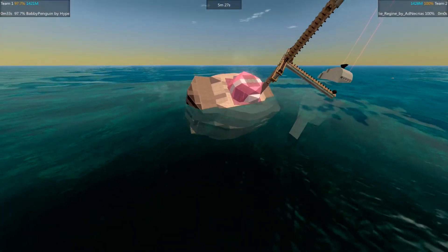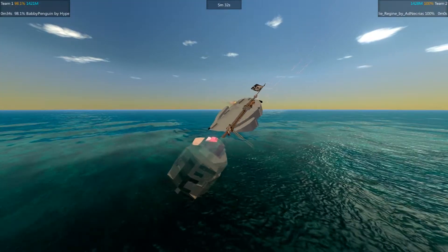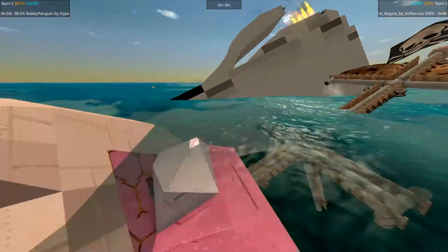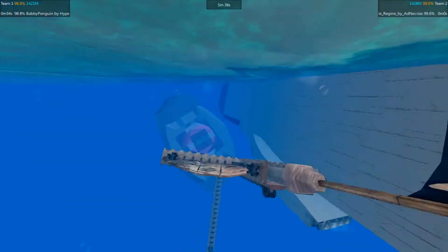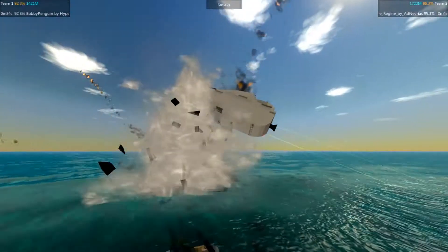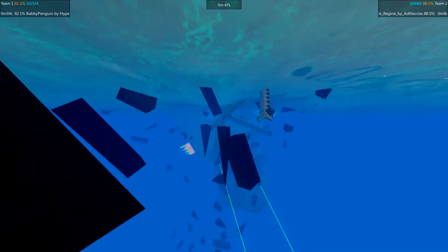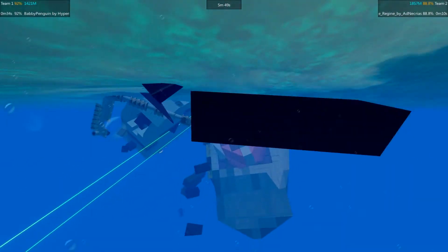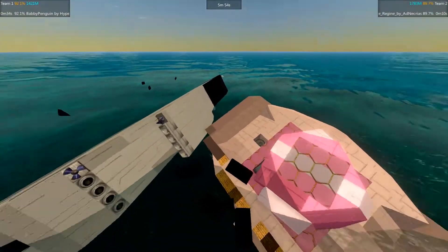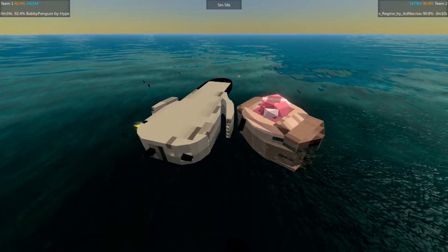A very strange way to gain victory though, I must say. The Babby Penguin has just now gained enough components to start floating again. The Jolly Regime will have to do something about that. It's going to try ramming again, and it fires and blows the Babby Penguin out of the water, though it damages itself heavily in the process. It looks like it got a load of material there — the mast was taken off and it got the material as scrappage.